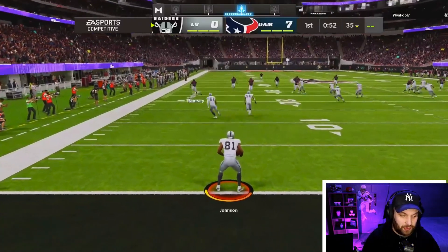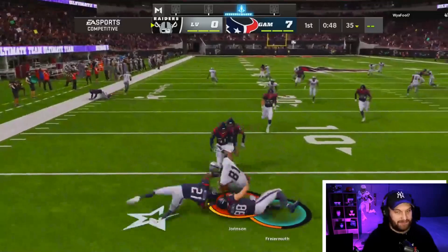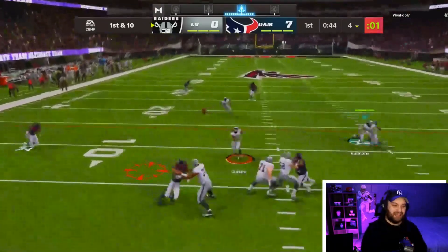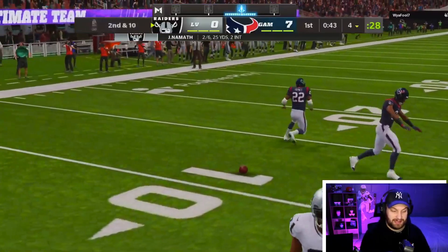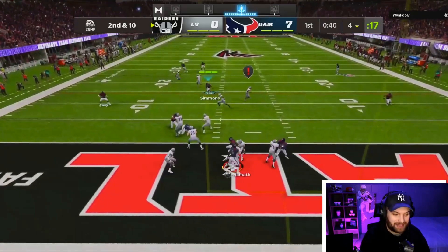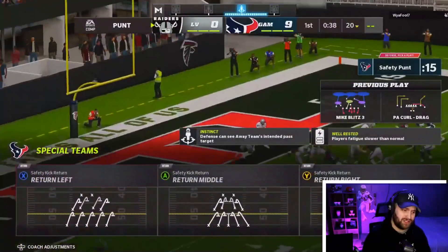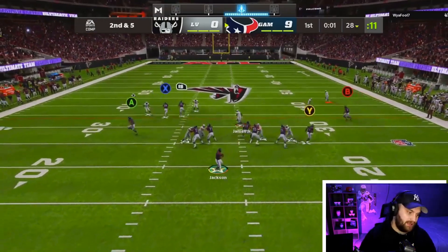Our opponent goes AFK on the kick return — this is a key part of the game. Look at Lawrence Taylor shedding the running back, and there it is — Lawrence Taylor actually gets a safety for us! That's two points and getting the ball back in an offensive Madden, which is absolutely huge. I actually thought it was going to happen on the first play but it happened on the second.